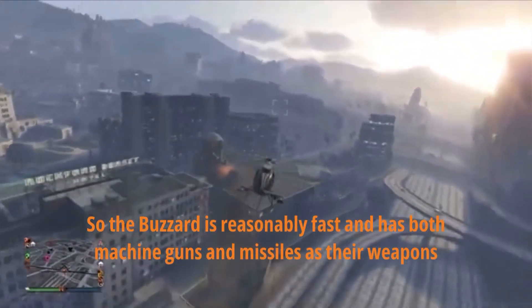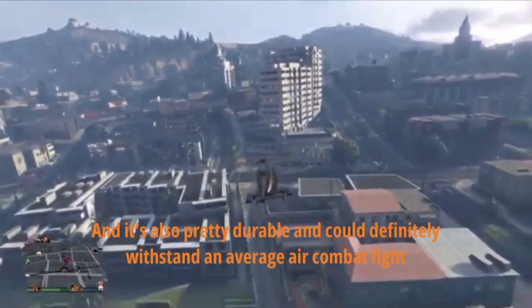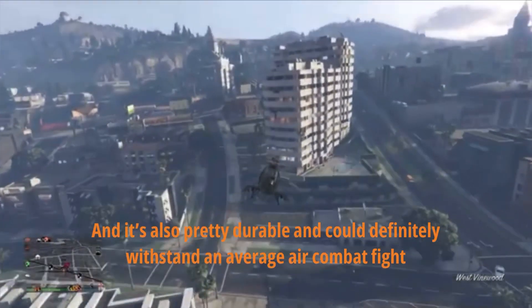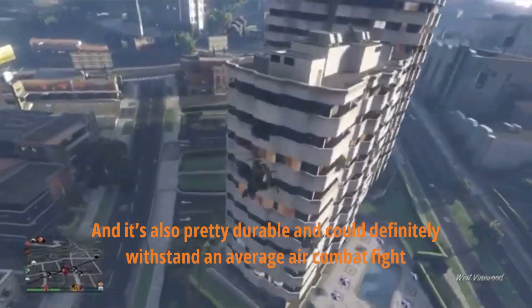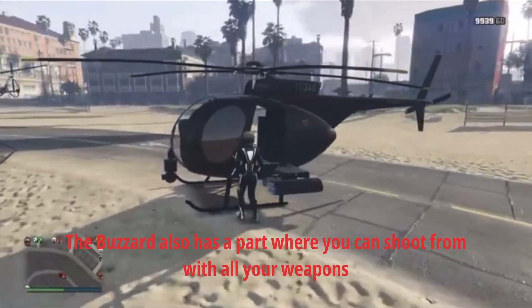The Buzzard is reasonably fast and has both machine guns and missiles as its weapons. It's also pretty durable and could definitely withstand an average air combat fight. The Buzzard also has a part where you can shoot from with all your weapons.